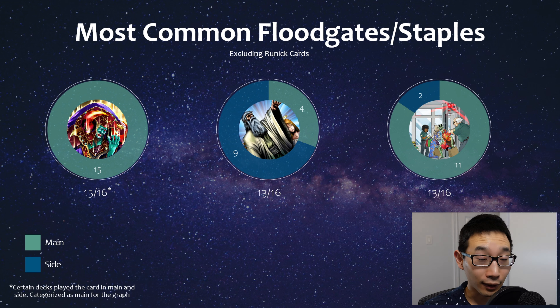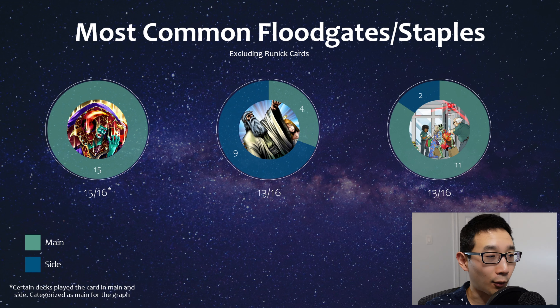Then you have floodgates like There Can Be Only One, Rivalry, and Goose and Match. While they did limit them - which is kind of nice to see that they actually hit some floodgates - as long as they're legal, people are going to play them in stun decks. Especially when you have There Can Be Only One and Rivalry, which basically means you can only ever have one monster on the field - it's going to be pretty insane.